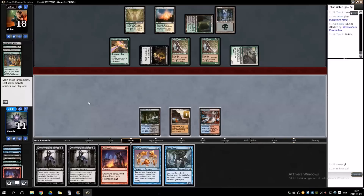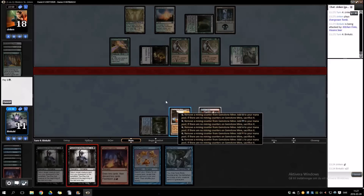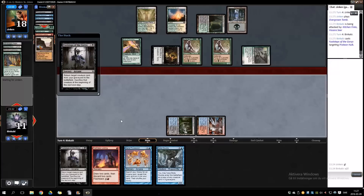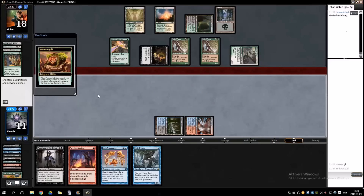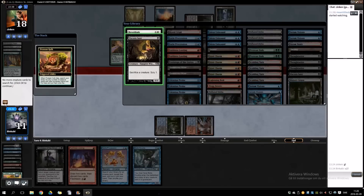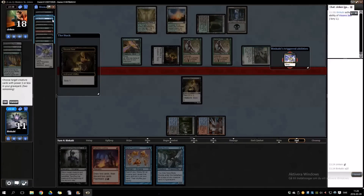Well, it still works I believe. I'm pretty sure it still works. So I go grab Revelark, Viscera Seer, sacrifice Revelark to bring back... Viscera Seer, Revelark, sacrifice Revelark, and we will bring back Body Double.